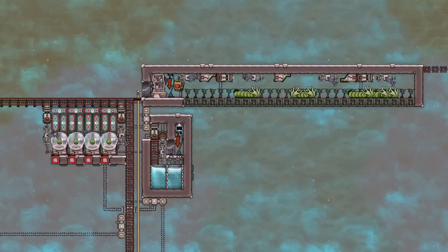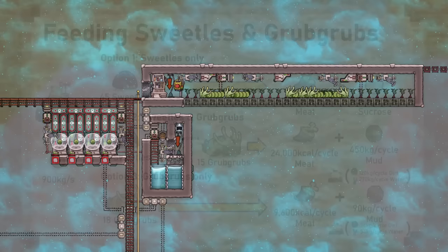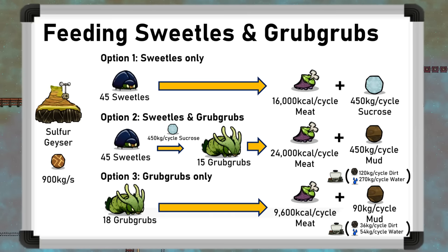On the topic of mud, this is useful, as you can turn it into water and dirt in the sludge press, both of which are themselves very useful. The amount made depends on whether the Grub Grubs have been fed Sulphur or Sucrose. Here are some examples of how you could feed Divergence, based on a single Sulphur geyser. If you are Ranching Grub Grubs only for their rubs, then feeding them Sulphur will get you the most Grub Grubs. But you will get the most overall by feeding the Sulphur to Sweetels, then using the Sucrose they make for Grub Grubs, because you get more Critters and much more mud. Note that each Grub Grub eats the Sucrose output of 3 Sweetels.